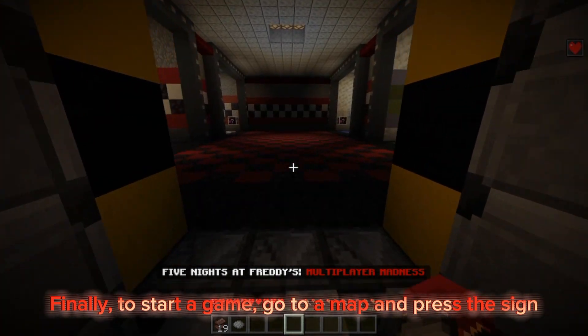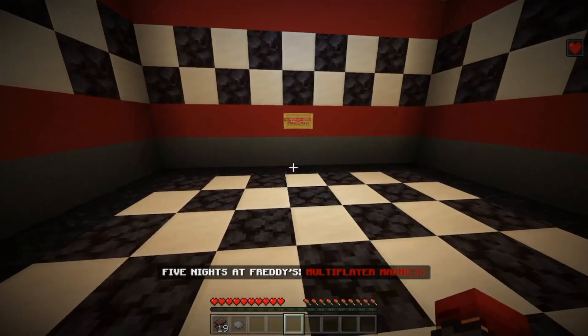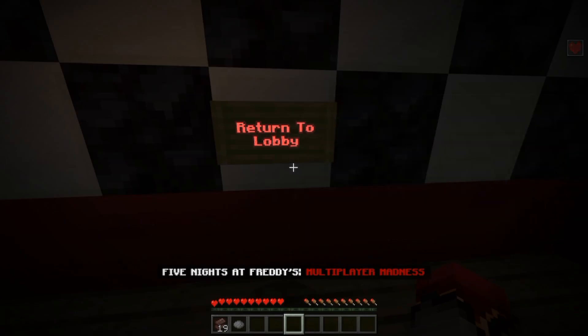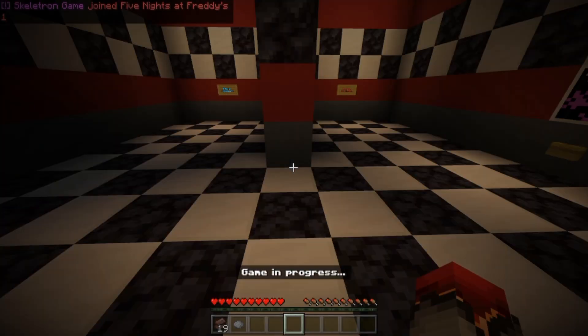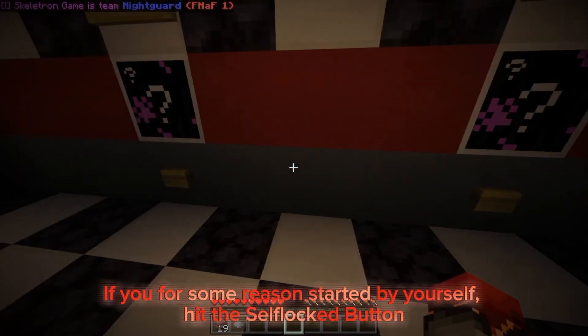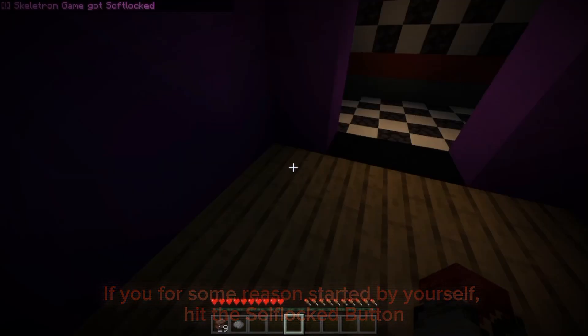Finally, to start a game go to a map and press the sign. Make sure everyone is in the room before starting the match. If you for some reason started by yourself, hit the self-lock button.